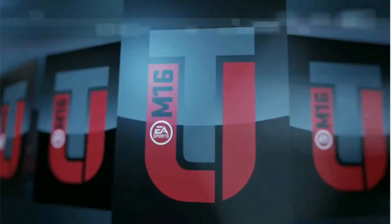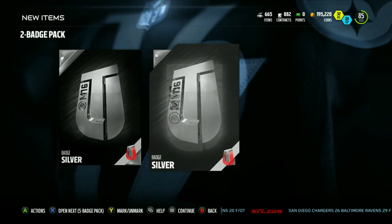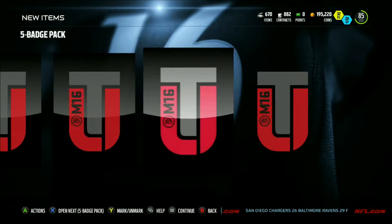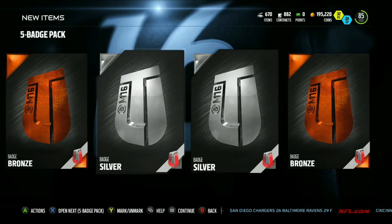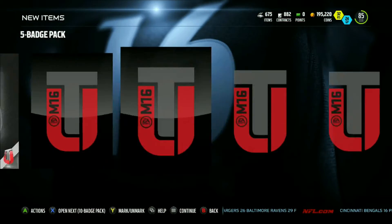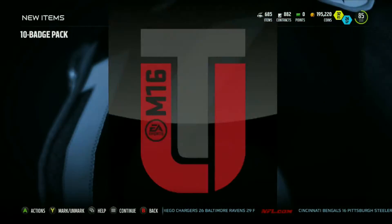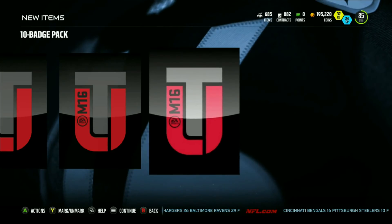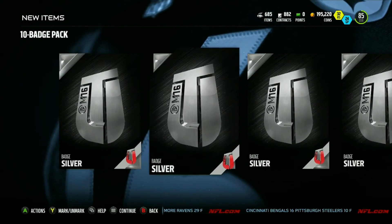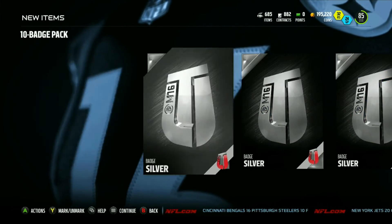Got a gold badge out of that — pulling something good. Two badge pack gives us a silver and a silver. Moving on to the five badge pack — it has an increased chance at silvers — we get two silvers and three bronzes. Next five badge pack: three silvers and two bronzes. On to the 10 badge pack: got a gold, seven silvers, and three golds total. That's actually really good.